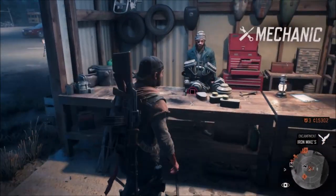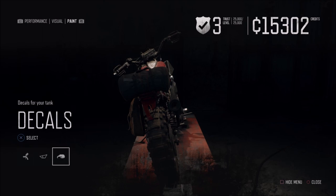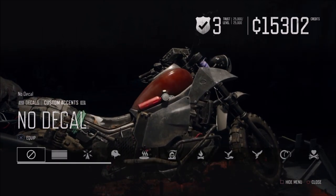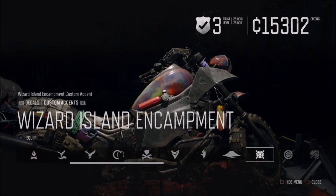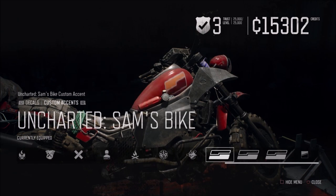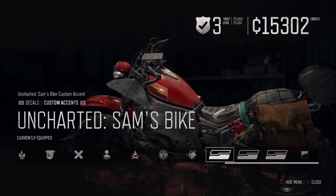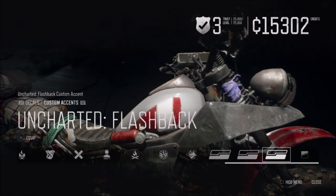I'm going to take you through the bikes. Select your decal, then go to R2 — it brings up the custom one and it's at the far end. I'll display all three and show you what they are. We've got Uncharted Sam's Bike, Uncharted Shoreline, and Uncharted Flashback.